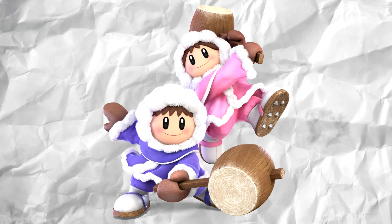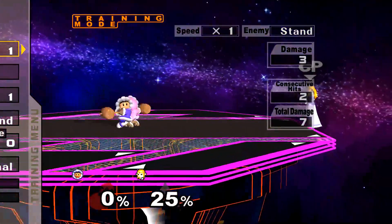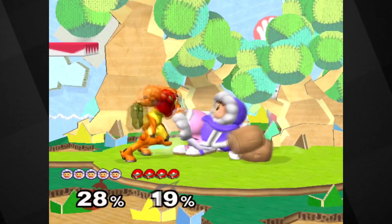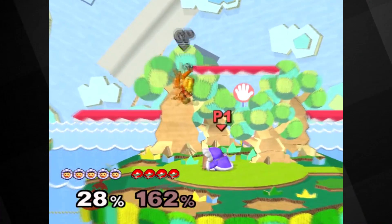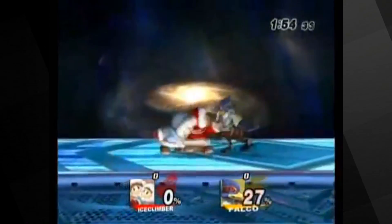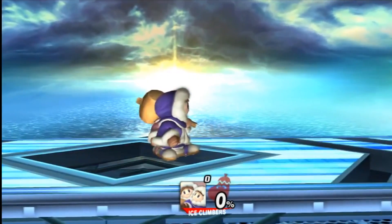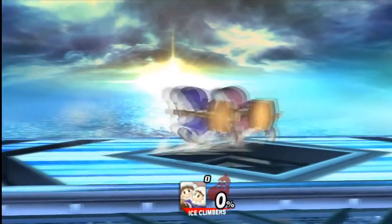Now let's get a quick refresher of the Ice Climbers' history since they haven't been in since Brawl. The Ice Climbers were first introduced in Melee as a duo character and they were the only of their kind at the time. Ice Climbers were infamous for things such as wobbling, where you could grab someone and infinitely damage them and then KO them at any point. In Brawl, they had chain grabs which was the new wobble and it was just as annoying. Despite all that, Ice Climbers were loved for their exploits and something called desyncs, that allows the Ice Climbers to be out of sync with their moves and perform crazy things.